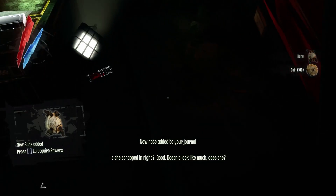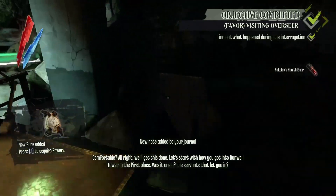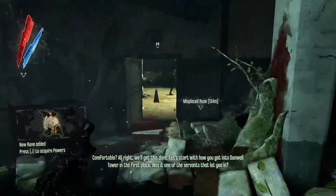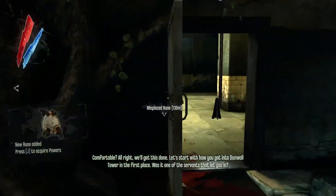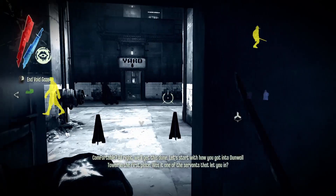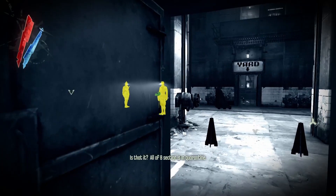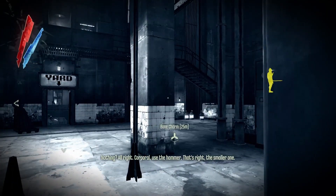Doesn't look like much, does she? Comfortable? All right, we'll get this done. Let's start with how you got into Dunwall Tower in the first place. All of these sections in court — they just kept getting sick. All right.